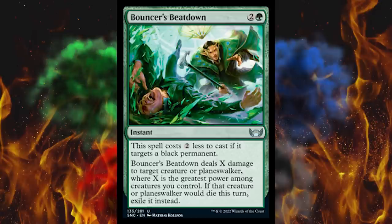Next up, Bouncer's Beatdown — it's a three-cost green, a force fight I bet. Yep. Spell costs two less to cast if it targets a black permanent. Deals X damage to target creature or planeswalker, where X is the greatest power among creatures you control. If that creature or planeswalker would die this turn, exile it instead. It's following the trend of "I can attack you but you can't attack me back," because force fights make you actually prove you have an advantage. Mono green has been pretty nutty lately, so yeah, I don't know about this one.